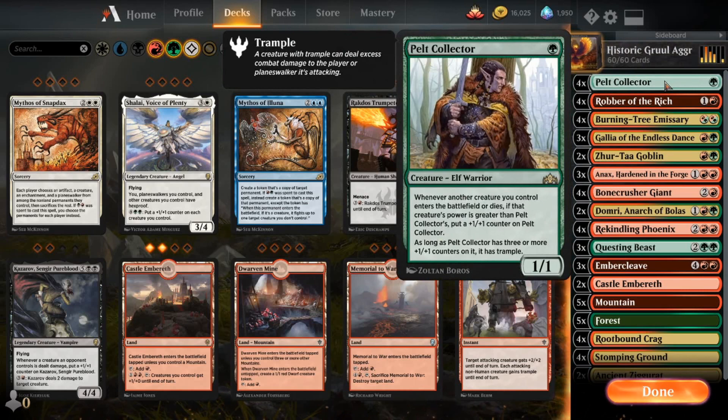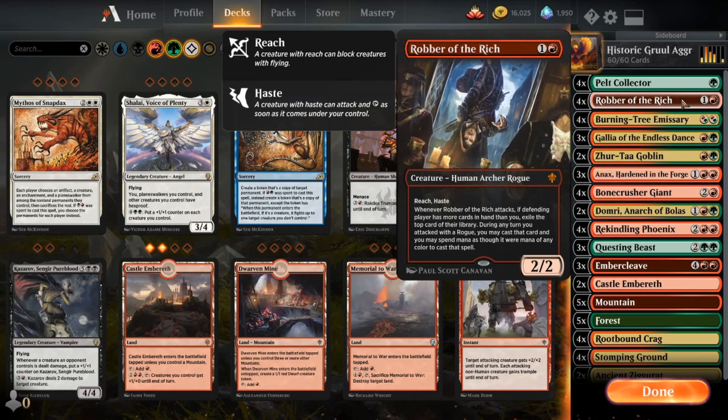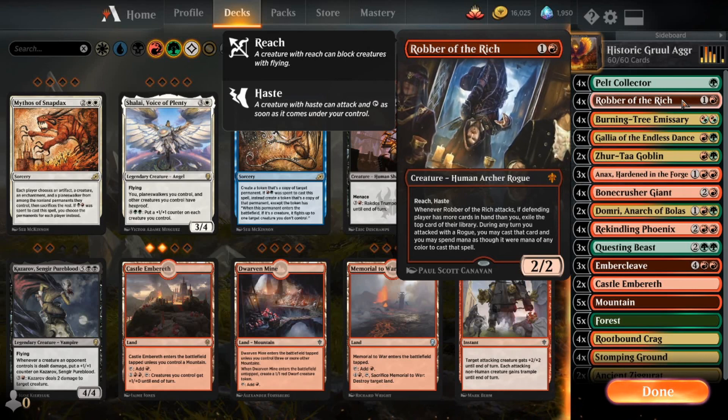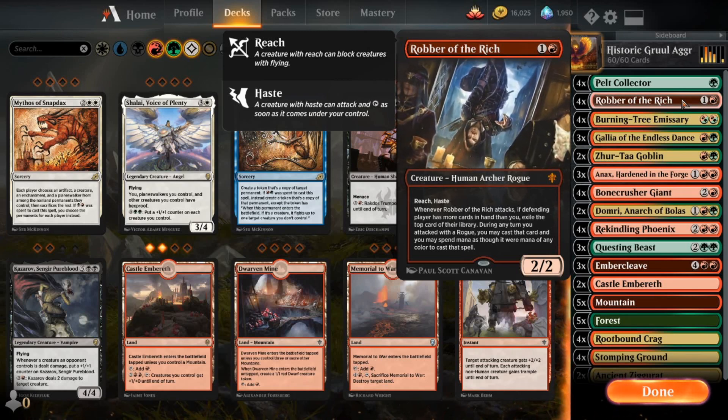Four Pelt Collector — great one drop. Keeps getting bigger as the deck goes on into its bigger creatures, and when it gets big enough, it has Trample. Pretty great. Robber of the Rich — the Reach is handy sometimes, Haste is always important, and it can deal with some of their potential top-decking threats, because we will often have fewer cards than our opponent in hand, so it'll set that off pretty often.